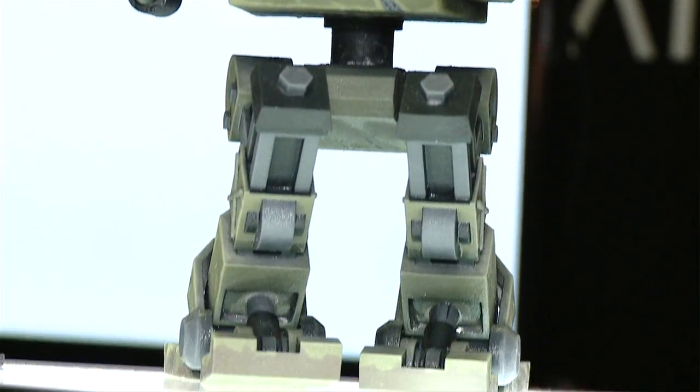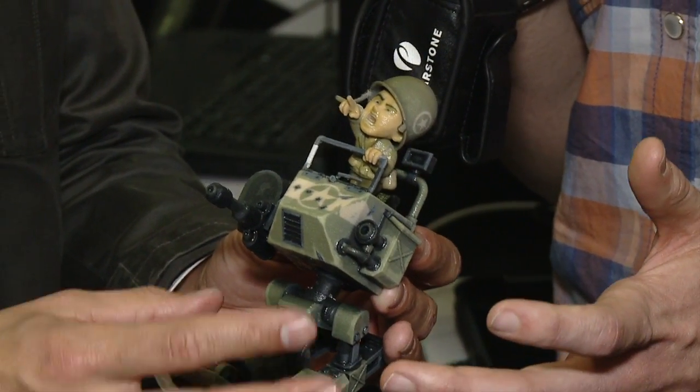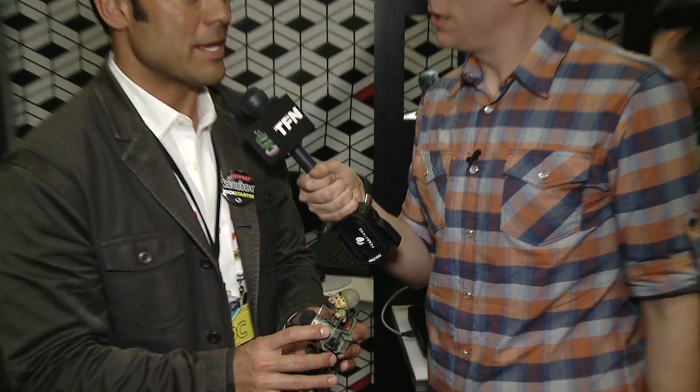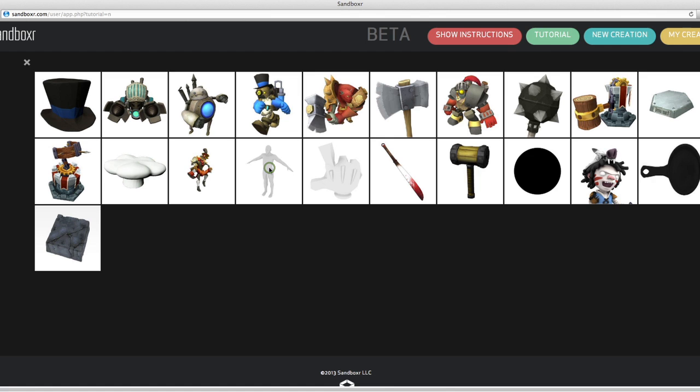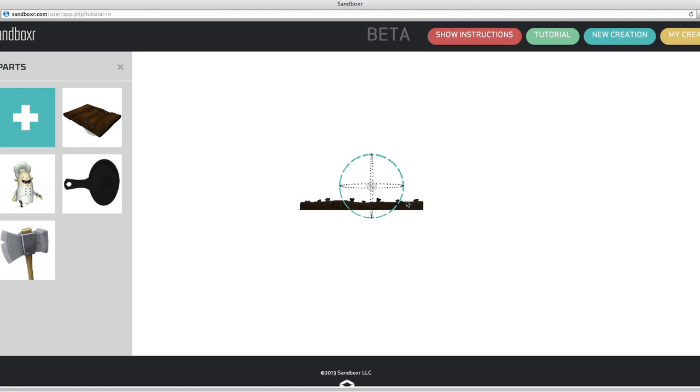So how does this work — do you just send a 3D model and then you guys can print anything? Pretty much. You send us your 3D models, your files, and you can use that amongst a lot of the other stuff that we have. We have a library full of files and models.